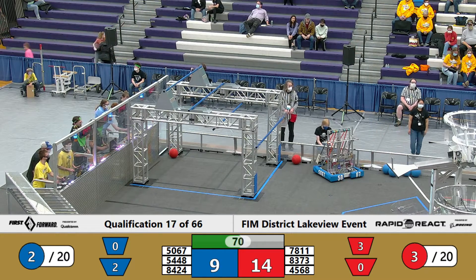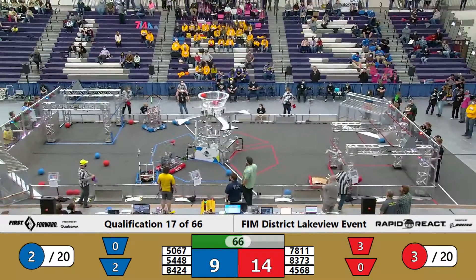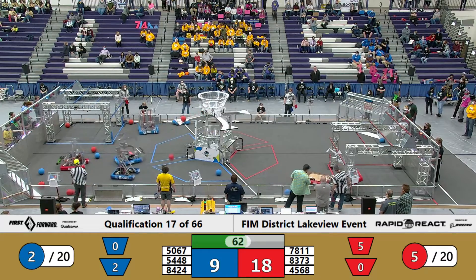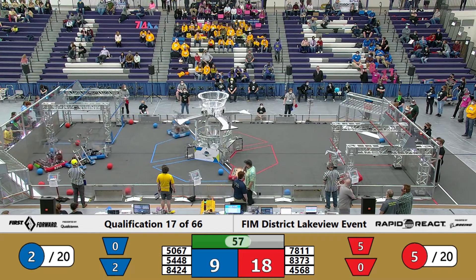4568 is looking to push somebody. It has 8373 and the red alliance takes one shot and two shots and it's in. 7811 takes a hard shot in the intake while they're stuck on the lower rung by 4568.